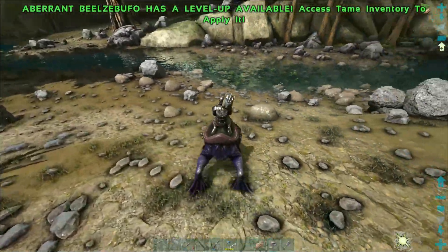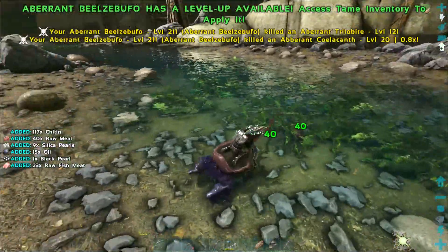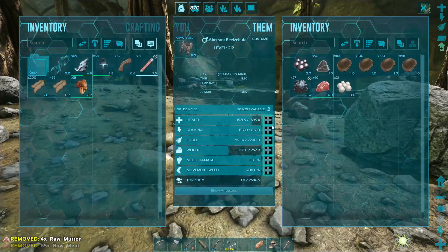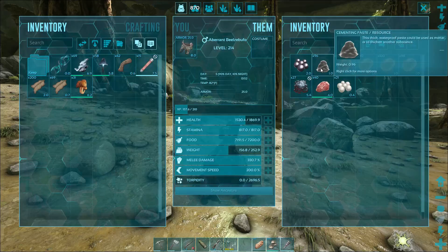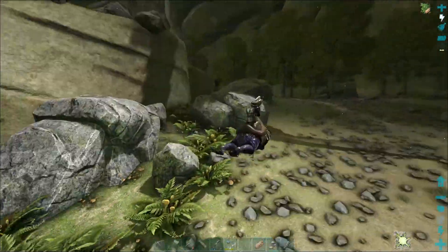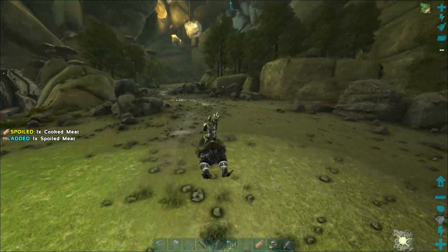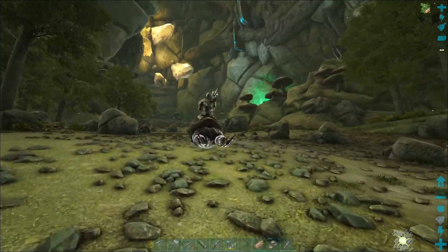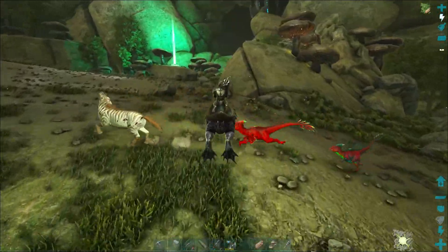As soon as we can make it up topside we'll be able to get oil a lot easier. Let's get rid of some extra weight, put a little into health to keep the frog alive, and a little more into damage. We're already up to almost 100 cementing paste and quite a bit of chitin. I don't like having to kill the crabs for chitin because the crabs mess you up so bad, especially if they rip you off your mount. Here's another charge station — the only thing that spawns up here that's dangerous are raptors sometimes. See, there's some right there — let's get by them while they're messing with that horse.